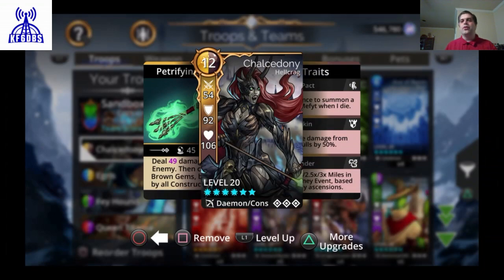To the right of the role icon, you see 'Daemons/Cons,' which represents the two troop types she belongs to — Daemons and Construct. The developers didn't leave enough room to spell everything out fully. Just like with kingdom, troop type is occasionally relevant for event restrictions. If an event requires Daemons or Constructs, you can use Chalcedony, but not for Elves, for example.